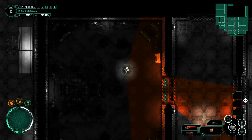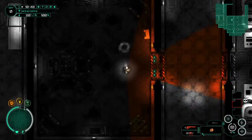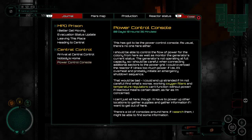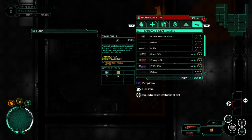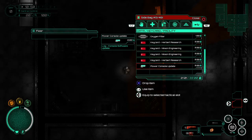That's not what I want to do though. There's a little dodge thing you can do — I always forget about that. Alright, Power Control Console. Where's the thing we just picked up? Here we go.